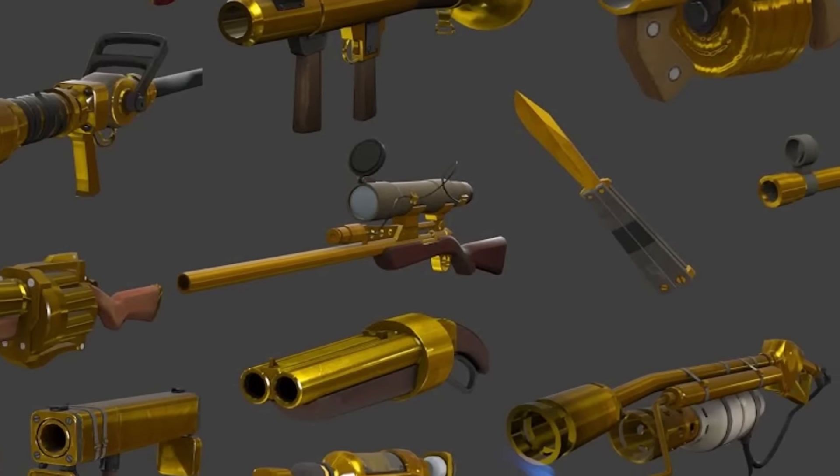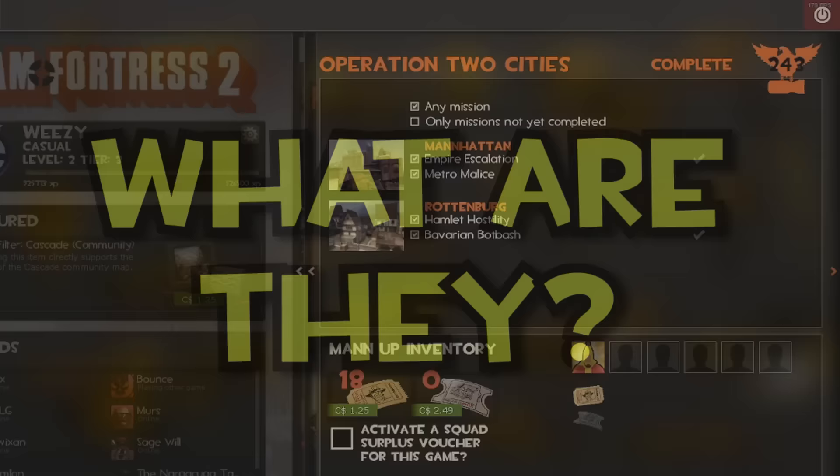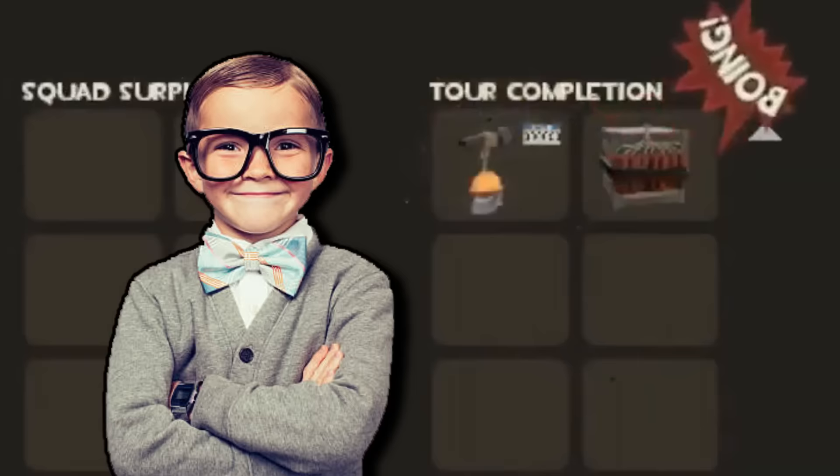The best drops in Man vs. Machine — what are they? Call me a Two Cities Loyalist all you want, but that's where you're gonna find the brunt of them. Actually, you can get Australiums from all the other tours as well.